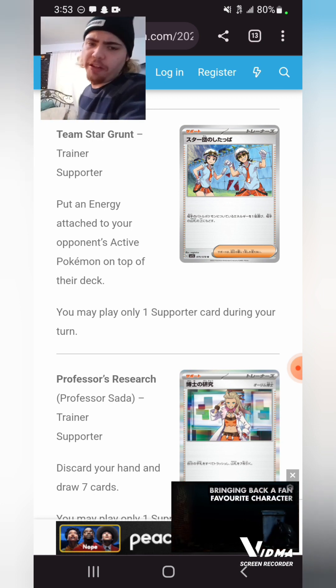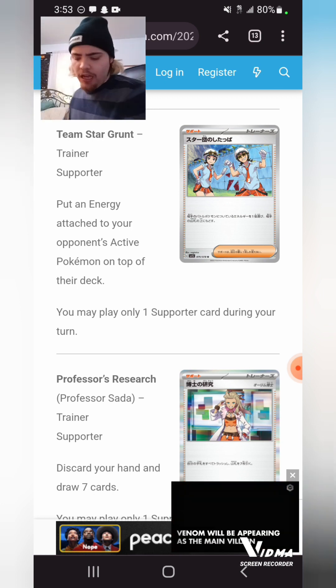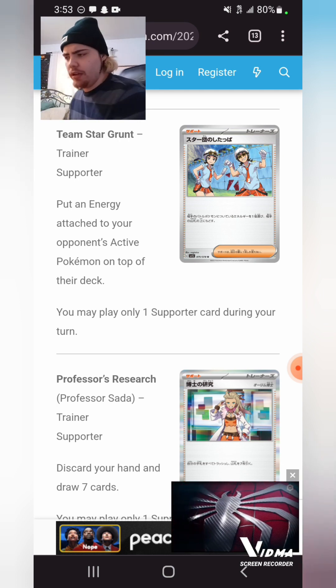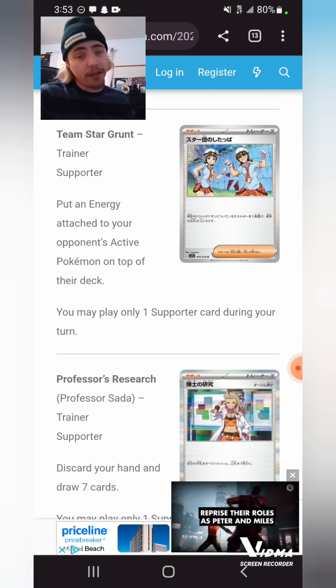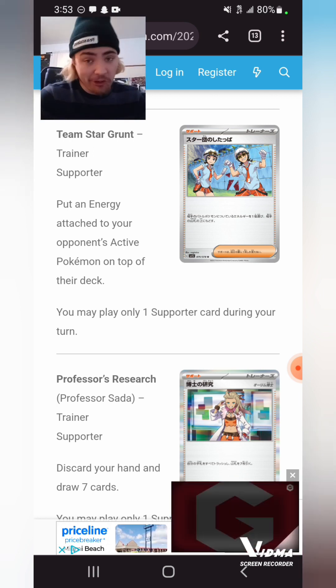Team Star Grunt is another interesting card — put an Energy card attached to your opponent's active Pokemon onto the top of their deck. Unfortunately this is very weak compared to Yell Grunt or Flare Grunt, but putting it on top of your opponent's deck could be very interesting, especially paired with Wugtrio since you could end up discarding the card. I'd personally much rather have Flare Grunt.